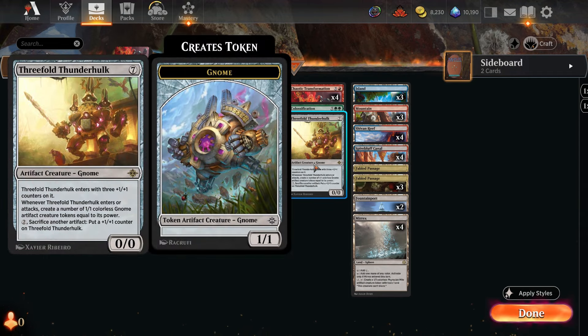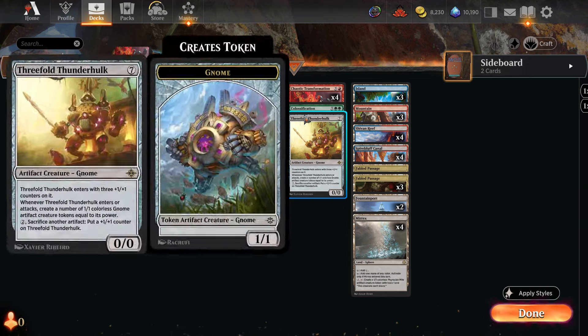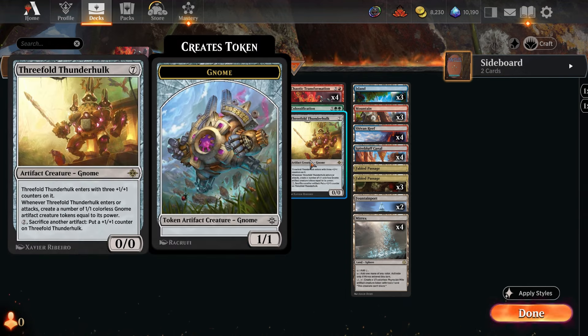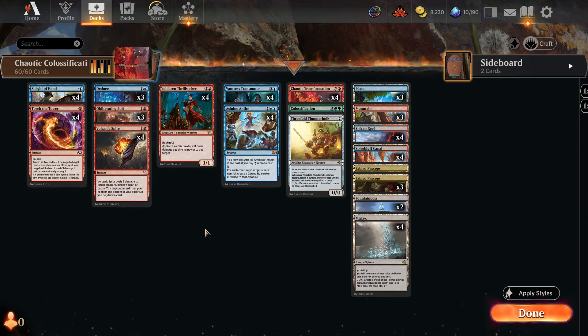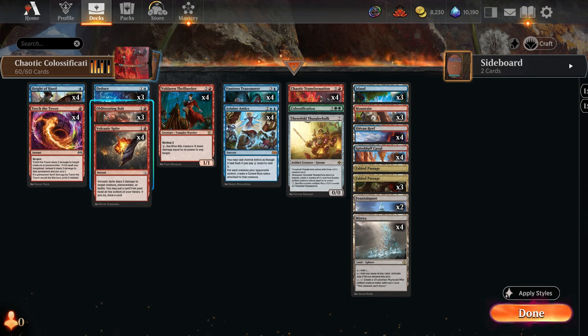You can also hard cast the Thunderhulk late in the game. It's sort of a backup for the artifact token plan. Having 23 tokens is pretty good, and when it attacks the next turn you get 23 more 1/1 tokens, so that should end the game. We also have some removal: Torch the Tower to stay alive — you can bargain it — and Obliterating Bolt for exiling creatures. You could switch these out for bounce spells or other removal if you prefer.